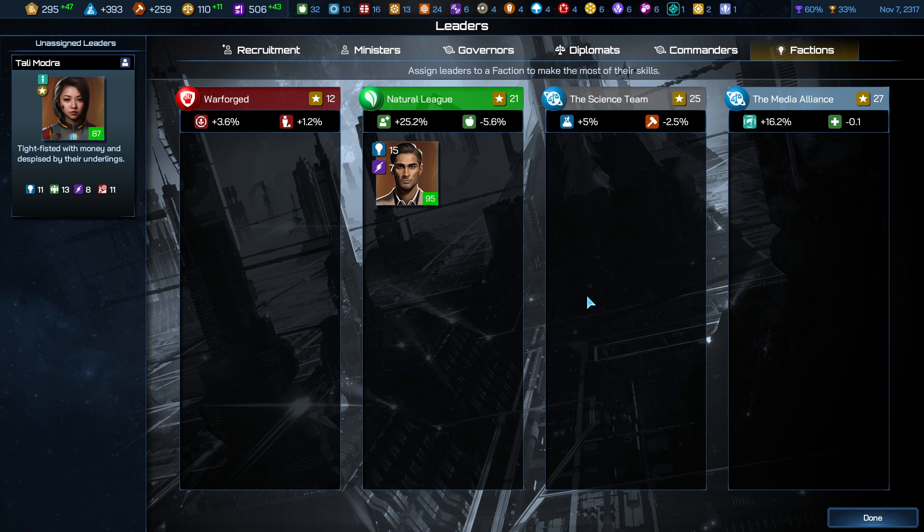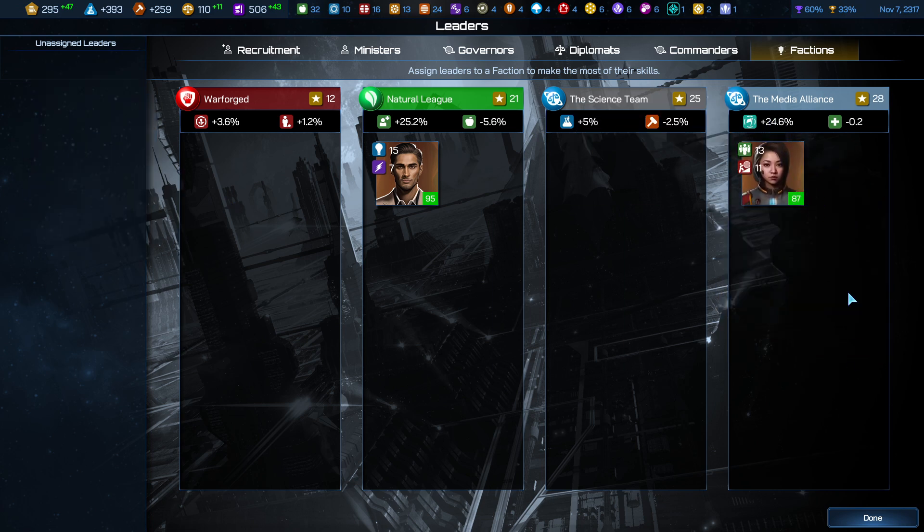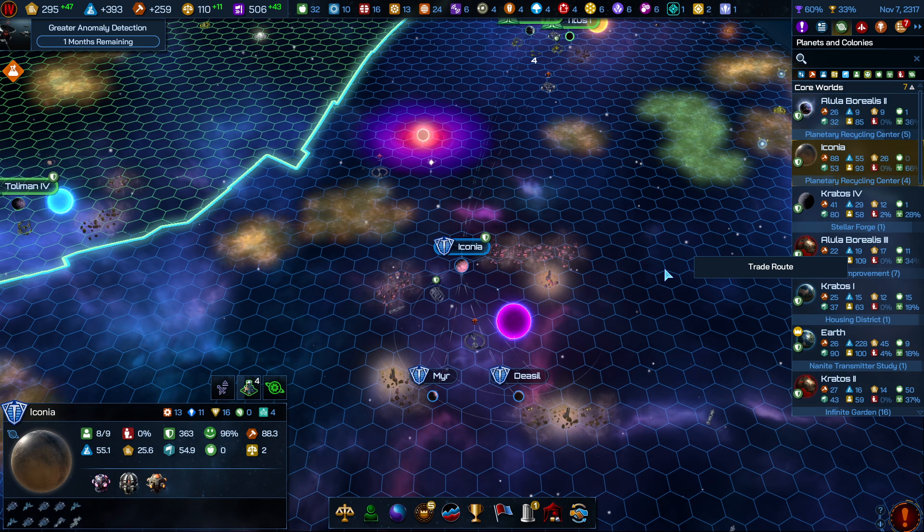For the time being, let's dump Tali into the Media Alliance to get that social media presence going. Remember if we do need another governor for some reason, we may pluck her out of that position — I think she'd make an excellent governor.